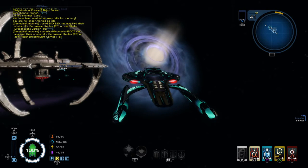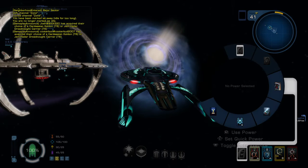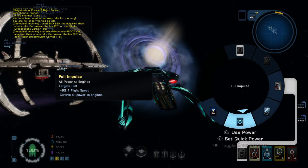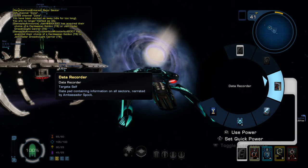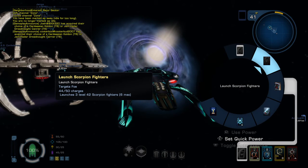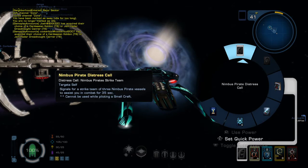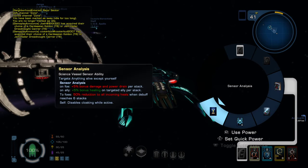So, just to go on about the actual bridge crew, you have your abilities down in the bottom right hand corner. L1 is assigned to items and ship abilities, so for example this is a long range reconnaissance science vessel, so I have a sensor analysis and full impulse ability available to me. I also have the engine battery and weapons battery if you have them assigned, and a data recorder where I can listen to Leonard Nimoy's gravelly voice whenever I want to. You also have any abilities you might have picked up and have assigned to your ship in the ability slot. If I hold down L1, it brings up the radial menu, so I can assign any of those abilities to L1.